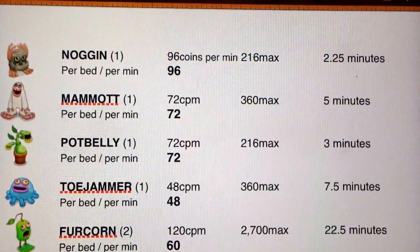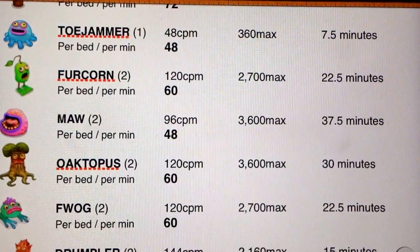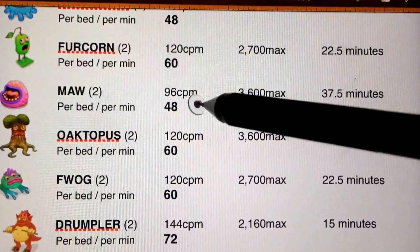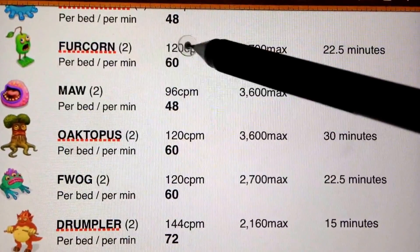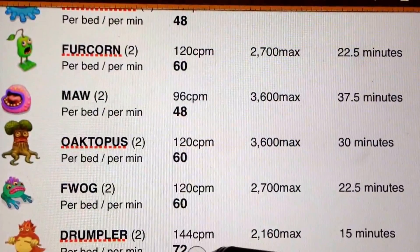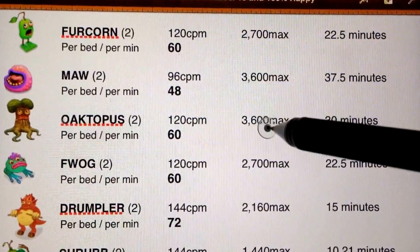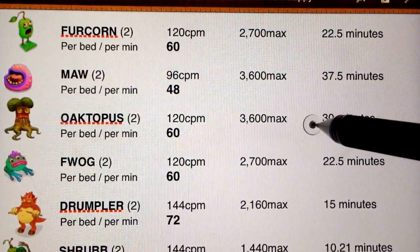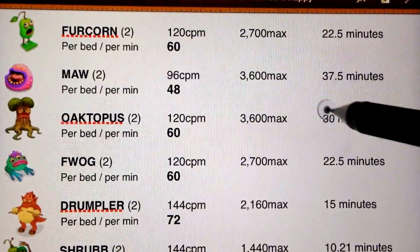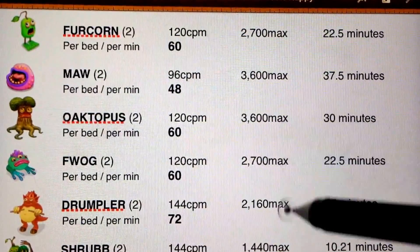So these are the averages per bed. You'll notice the Fur Corn, the Mammoth, the octopus, the Foie, the Drumpler, the Shrub — they're two-bedded monsters. A Fur Corn makes 120 coins per minute, but per bed, divide that by two because he takes up two beds — he averages 60 coins per minute. Down here our Drumpler averages 72 coins per minute. Take a look at the max — a Mammoth and an octopus have a larger max; it may take them longer to get there, 30 minutes compared to 10 to 15 minutes. But if you're playing your game every few hours, they'll all be maxed out. Which one would you rather collect — the 3,600 or the 1,400?